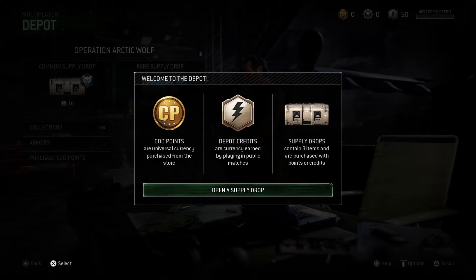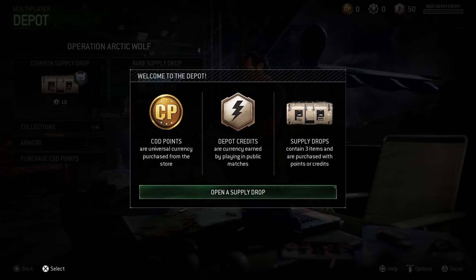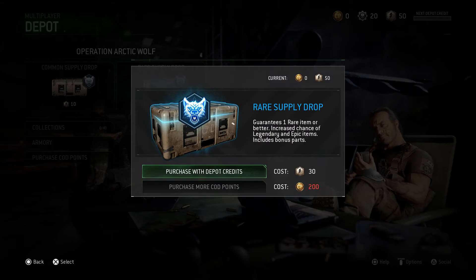The difference between Supply Drops in Infinite Warfare compared to MWR Remastered is that in COD4, instead of Crypto Keys, they're called depot credits. But I think they did a good job on the animations and the look of the new weapons depot.